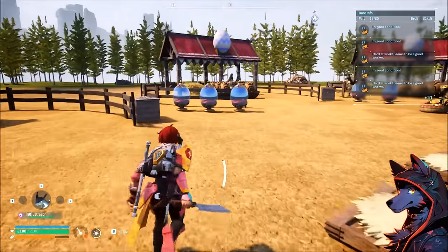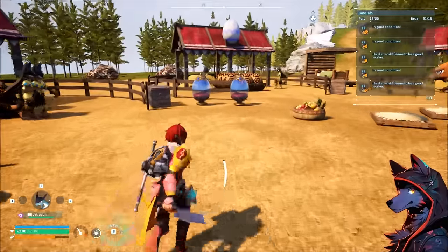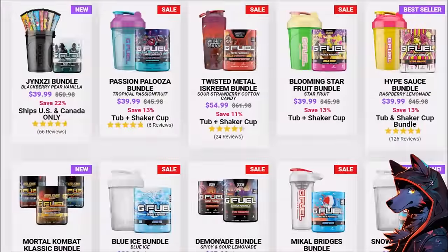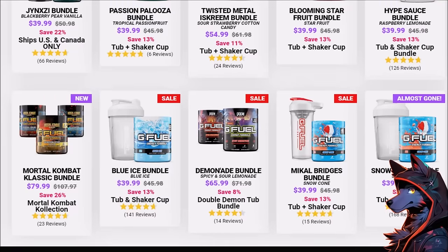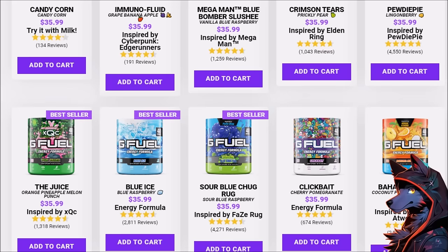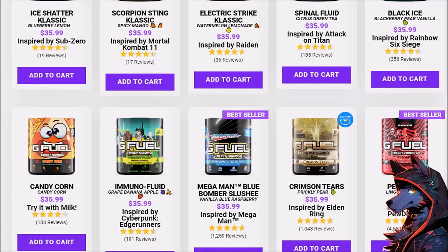Finding out everything about how Palworld works is very tiring, which is why I drink G Fuel. Use code Realcify for 20% off your G Fuel order. If you go to the sales tab, it stacks with those, so you can get 13% off plus 20%, or find a flavor that sounds tasty to you.